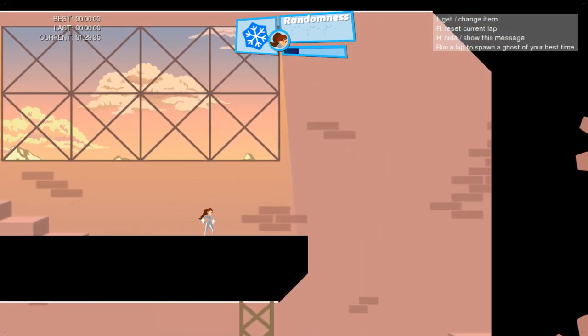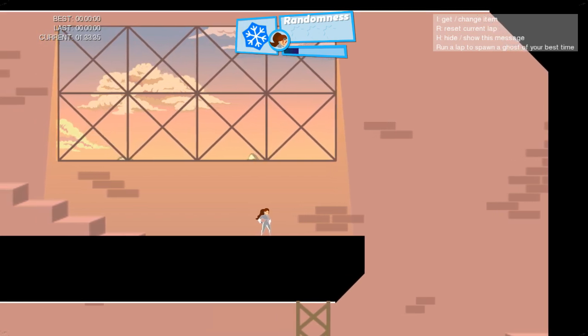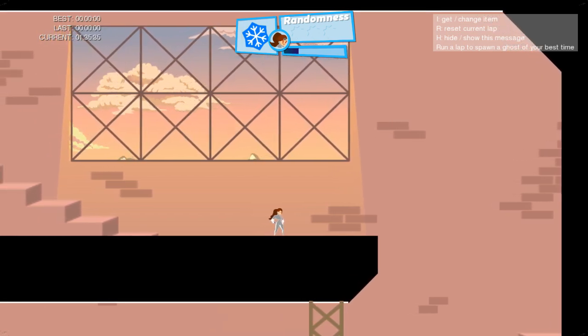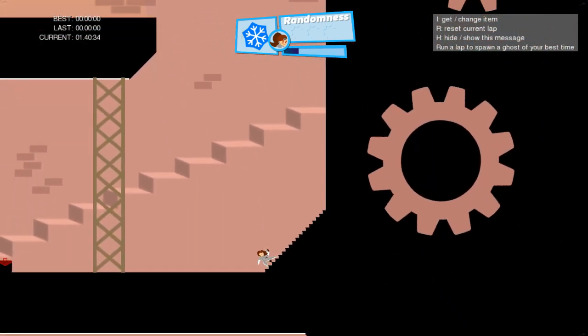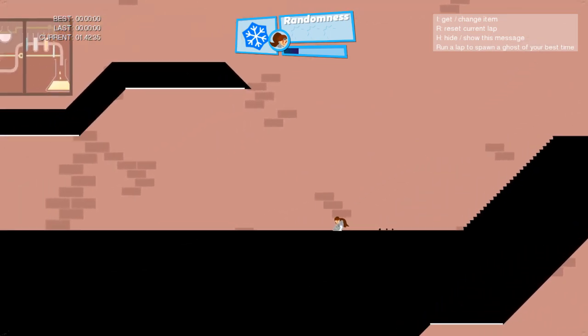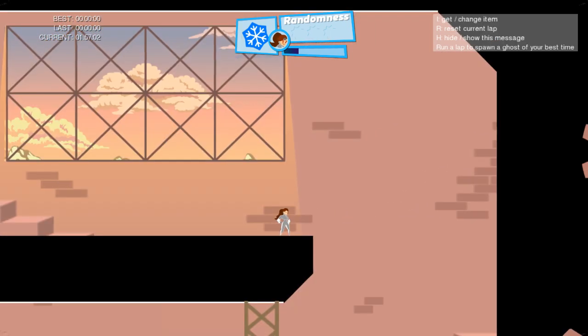And you get a lot more speed. I'll explain why that happens — this game replicates the gravity of real life, so the higher you are the more speed you're going to get. So if you just drop down from a low point you're not going to get as much speed as when you jump from really high.